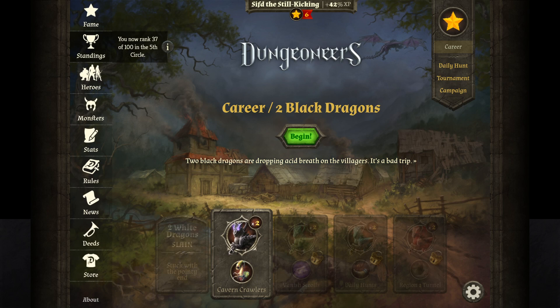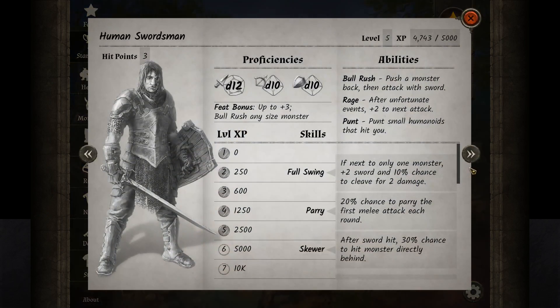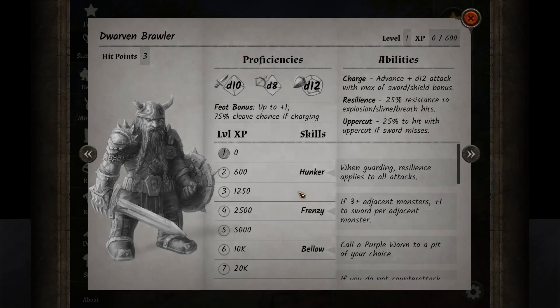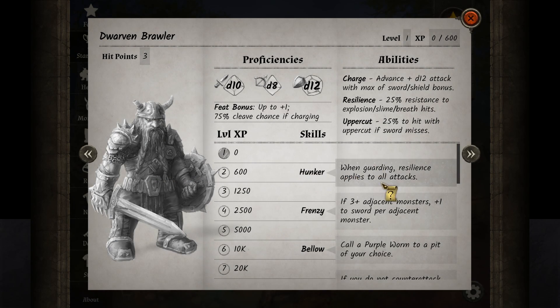Hello everybody, Siftree again, and today we'll be playing Dungeoneers again. Today's gonna be the day where we're gonna play only the dwarf. So that's the dwarf here — 3 hit points. He has a plus 12 on shielding, so he's good at shielding. 75% chance of charging — I will read this ability before we go into the fight.